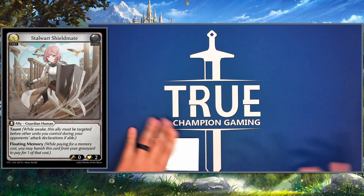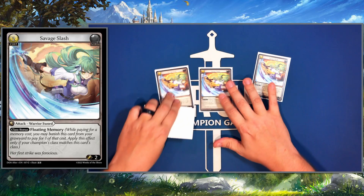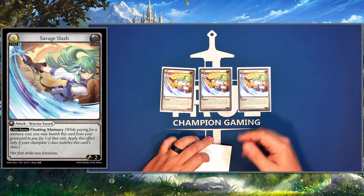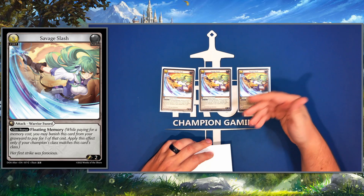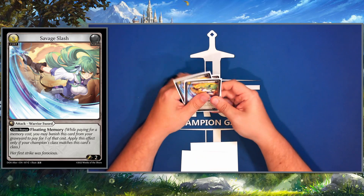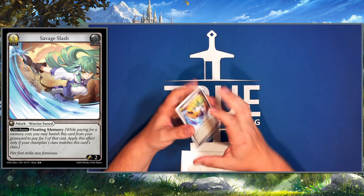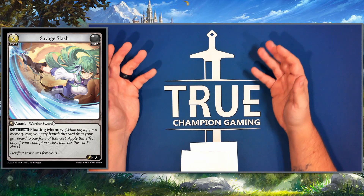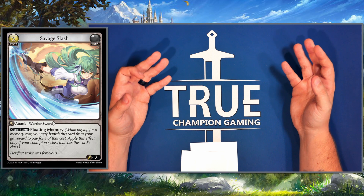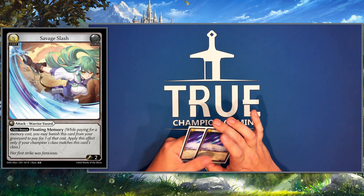We also play Savage Slash — a nice early removal spell, and late game with Merlin's effect it's another way to swing for four to help deal with the board. On top of that it's more floating memory. Because Merlin is warrior-mage, all the warrior cards become more active even when we're not at level two.